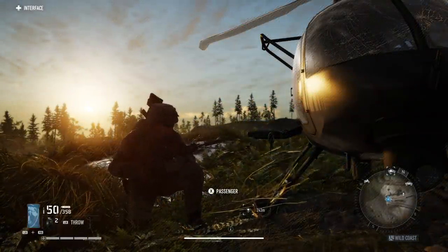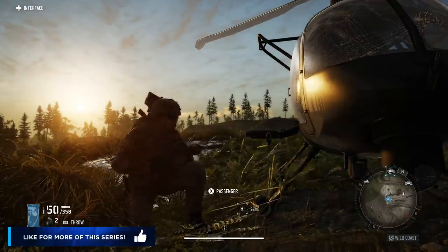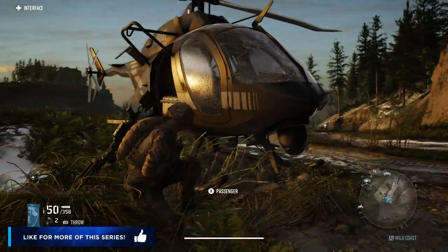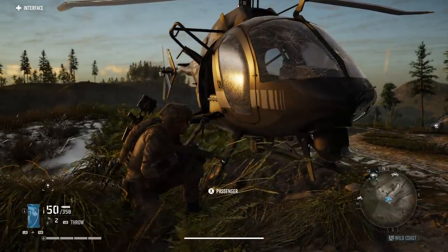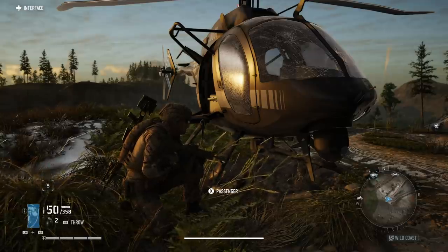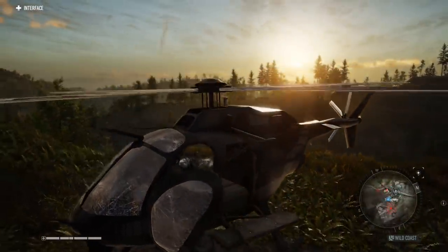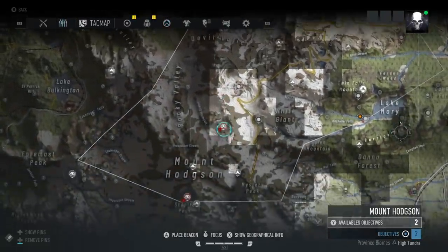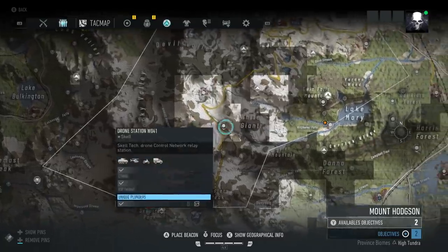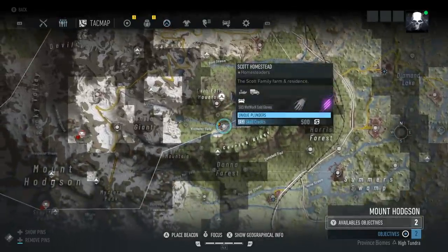Hello everyone, welcome back to Ghost Recon Breakpoint. Jumping in at the same exact spot where we ended the last video, picking up that M4. We saw some pretty weird stuff last episode - we were making people dead and alive, people were flinging out of cars after shooting them, we were doming people through stairs. Good stuff. We're gonna take the helicopter from this location and try to find a new spot. The sun is coming up here. We really need to start getting these behemoths, but I'm not close to their skill level yet.